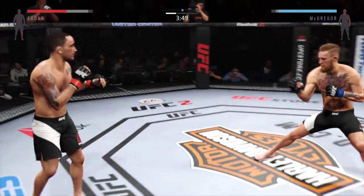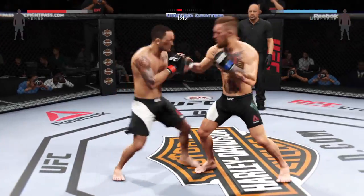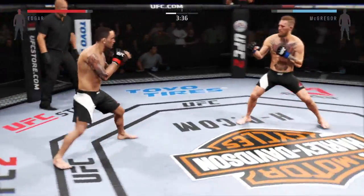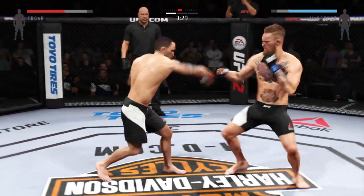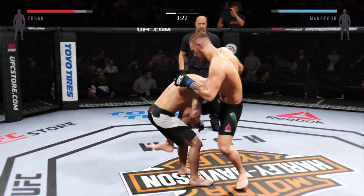Another powerful leg kick from McGregor. Edgar counters with the left. Very nice. Good job landing the leg in this series of strikes here. McGregor with the inside leg kick.